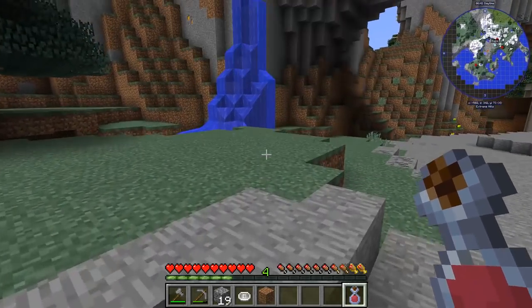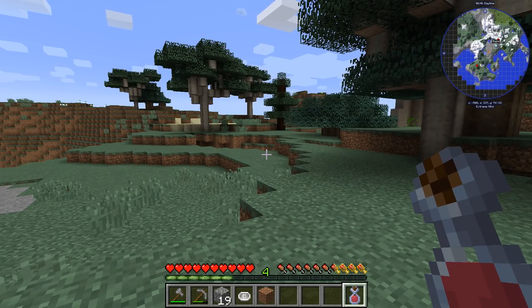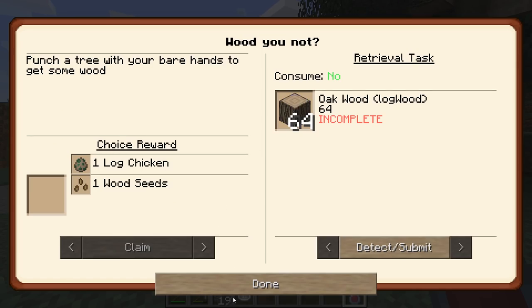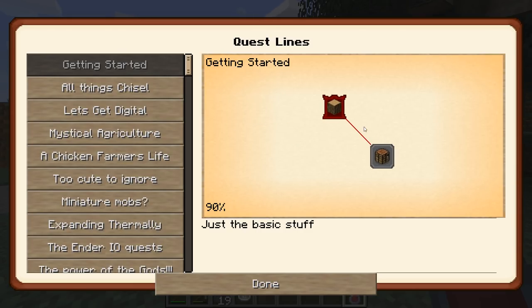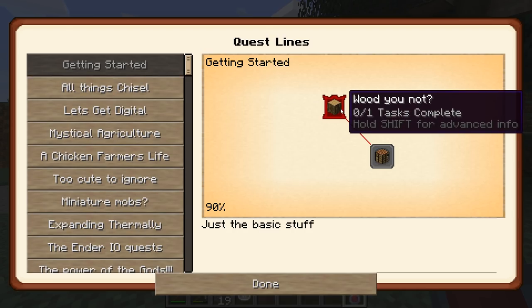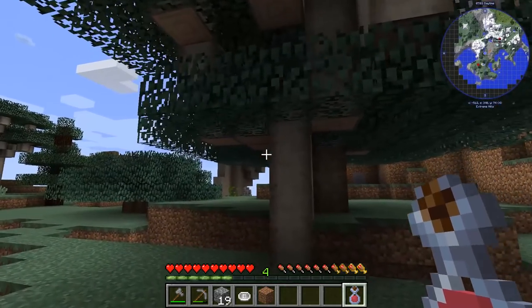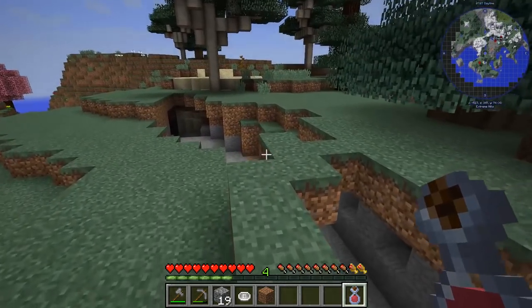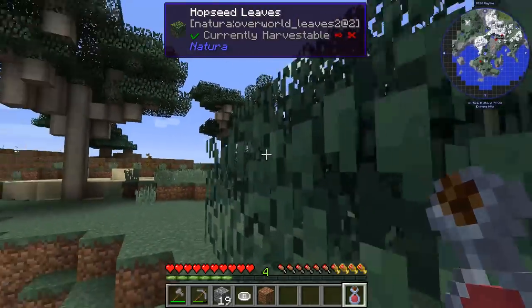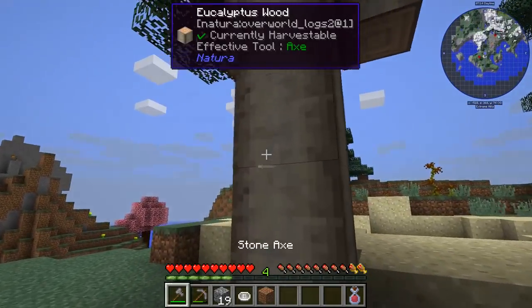But right now what we're going to do is look at the quest lines. One of the things I have been doing in other series that I'm going to do now is work on the quest lines. I didn't do this so much in my last FoolCraft and I guess I should have because they do have rewards and things. Right now this is getting wood and we have to get 64 of some wood. So let's just start hacking some trees down and eventually we'll get enough.